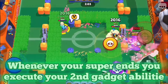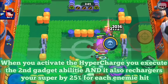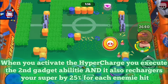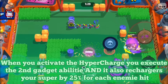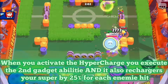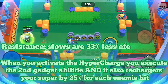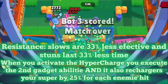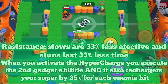Whenever you activate your hypercharge, you also execute that second gadget ability — besides all the slow effects, it also gives you 25% of your super. So when you activate the hypercharge and there are people around you, you can charge the rest of your super and just use it. A final extra: while Bull is hypercharged he has resistance, like Jackie — slows are 33% less effective on him and stuns last 33% less time, making it even harder to counter his hypercharge overall.